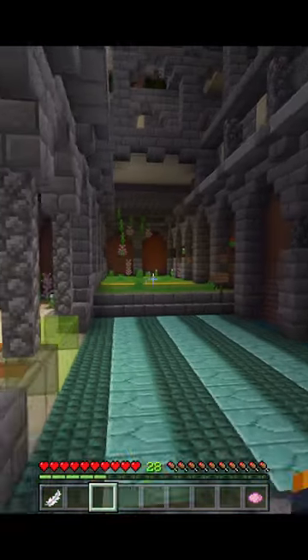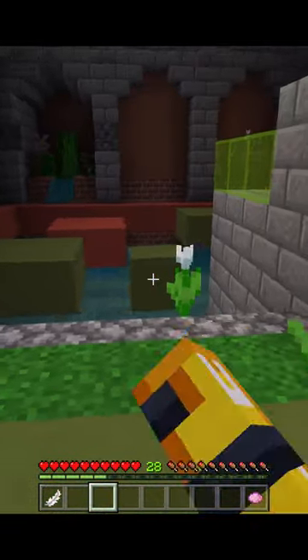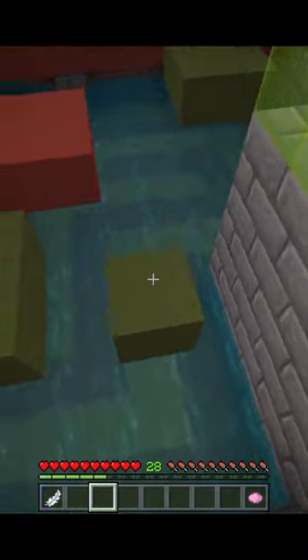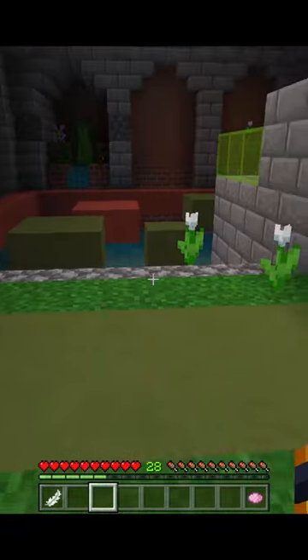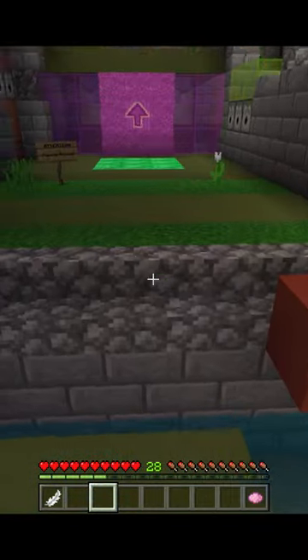This is a tip for the Hive Death Run Map Viaduct. That over there is the start and this is the second obstacle. All you've got to do is jump to this one and then jump to there. You can do it even when the death has set off the trap.